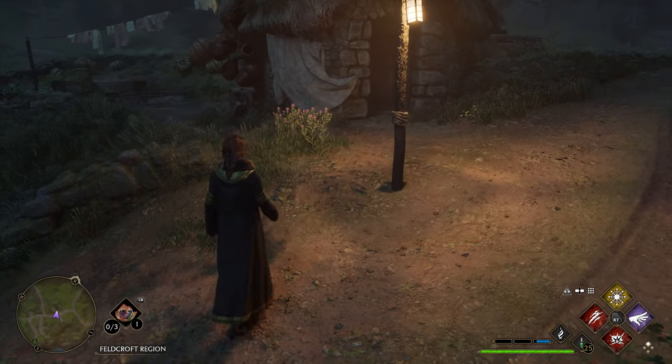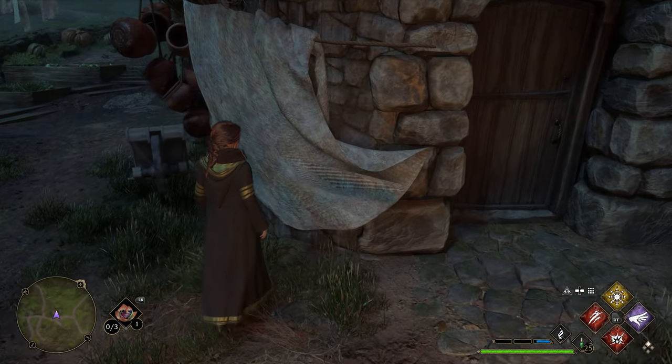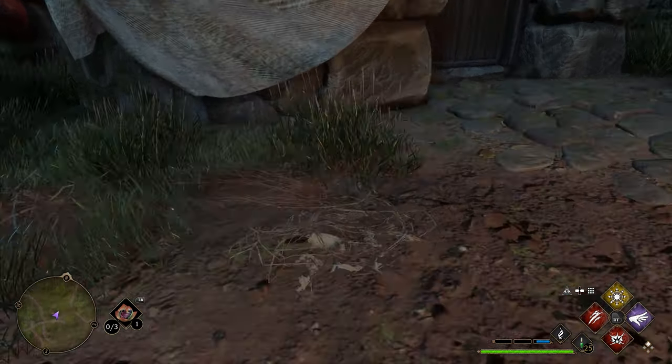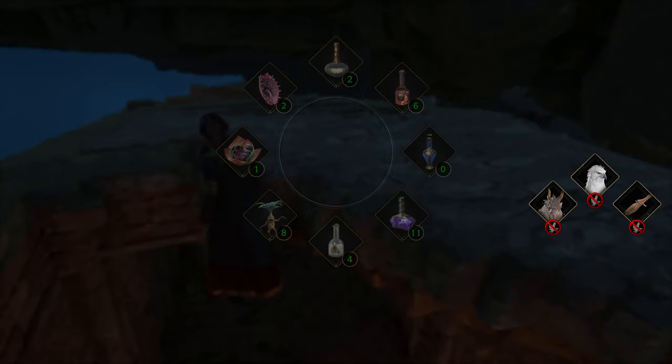Once you're over there you'll realize that your character will glitch a little bit. Just walk around a little bit more and your character will walk through the floor. If you do end up glitching a little bit like my character does, just make sure that you walk up to the stone platform.